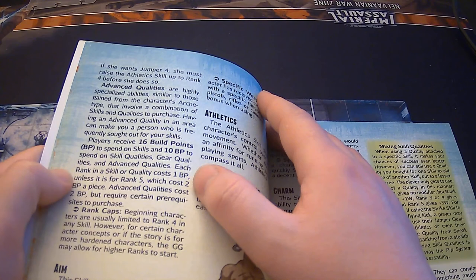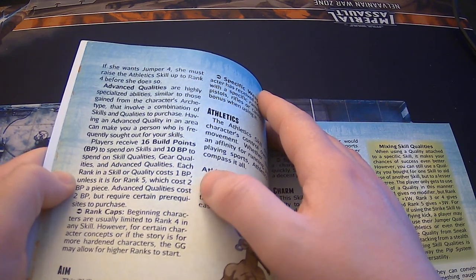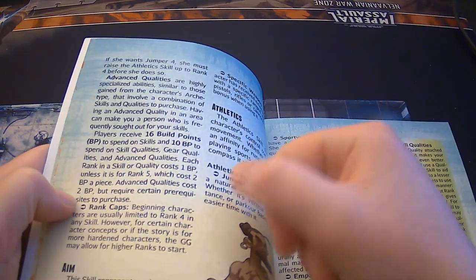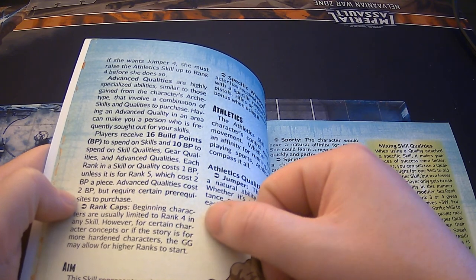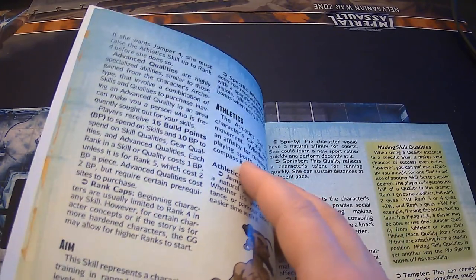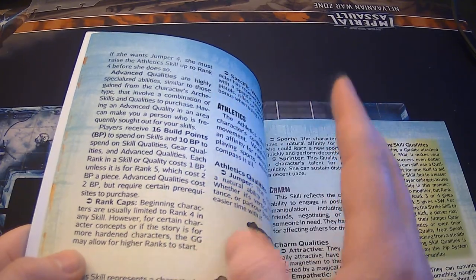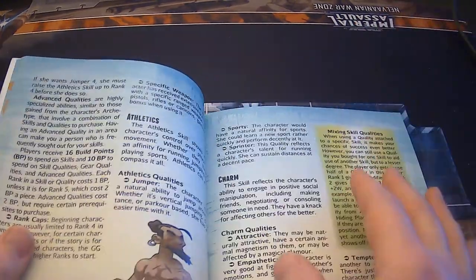Each rank costs one BP unless it is rank five, which costs two BP apiece. Advanced qualities cost two BP but require certain prerequisites to purchase. Beginning characters are usually limited to rank four in any skill; however, for certain character concepts or more hardened characters, the GM may allow higher ranks at the start. That's pretty cool.